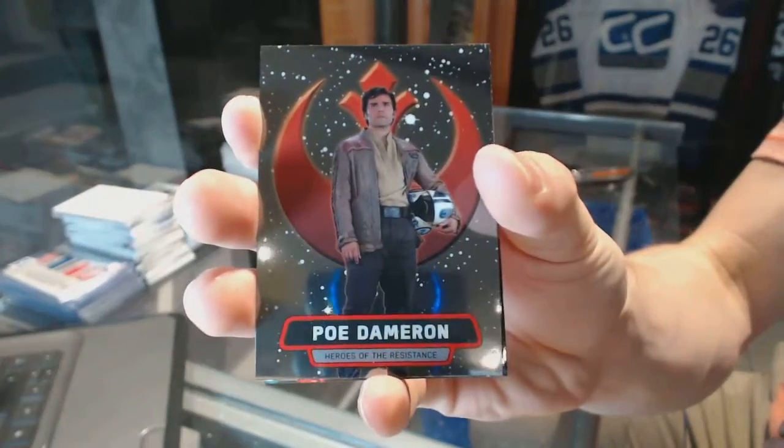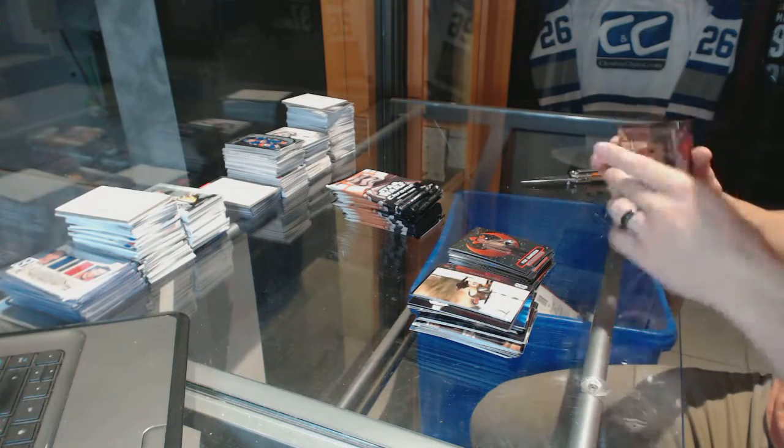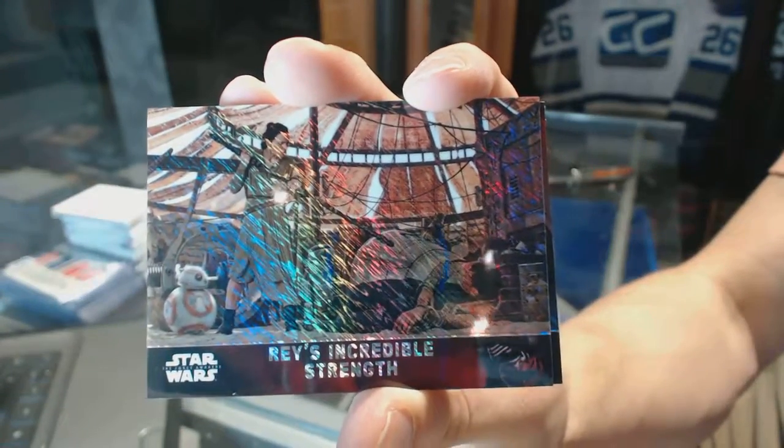Poe Dameron. And whatever these refractors are called — number 26 of 50: Rey's Incredible Strength.